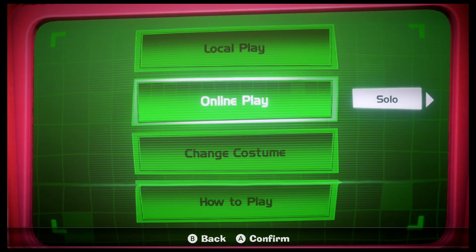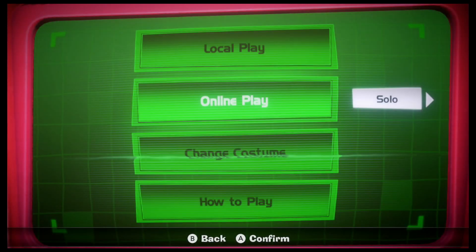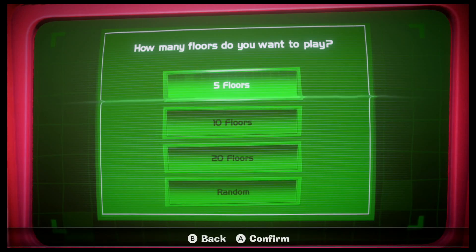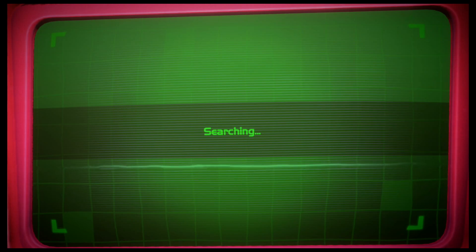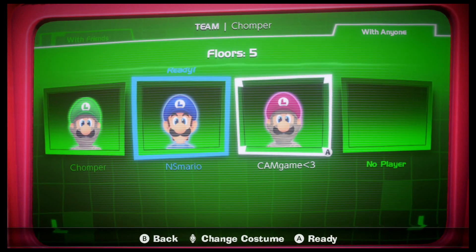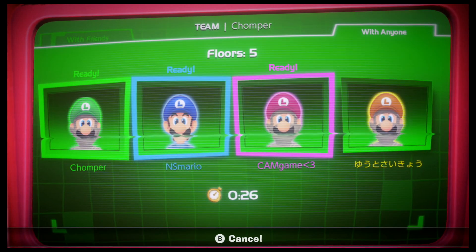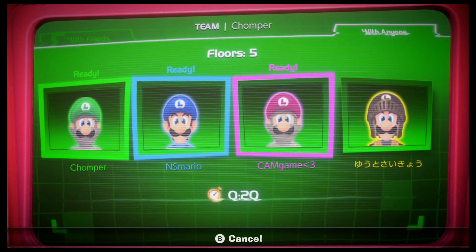We're going to do online play. Let me just boot up my controller — it's connecting. Okay, connected. We're just going to do it with anyone and start a new game. We're going to do five floors because I don't know how long these usually are. So if I do five, which is the least, I should be fine. Here's Chomper, NS Mario, me, and Player. Okay, I'm ready — just waiting for a player to join.